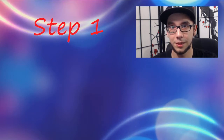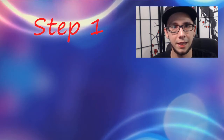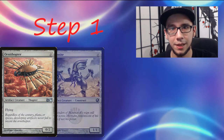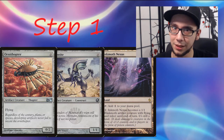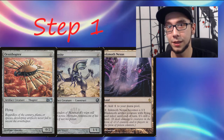The first step for the Hammer Time deck is playing a free threat that just sits on the board without committing any resources. This usually comes in the form of an Ornithopter, maybe a Memnite, or even an Inkmoth Nexus, which also happens to just be a land — so you get a little bit of double value there.